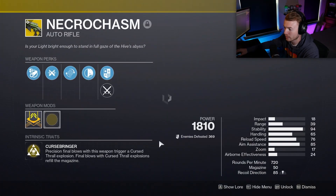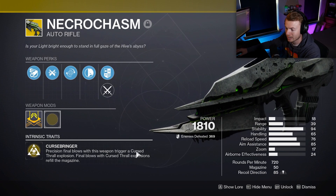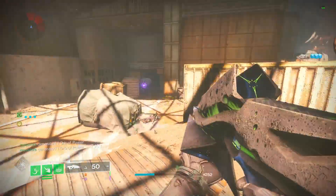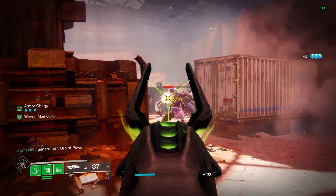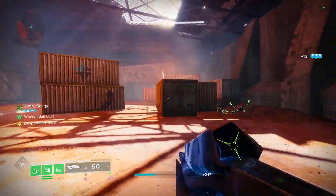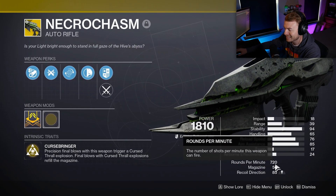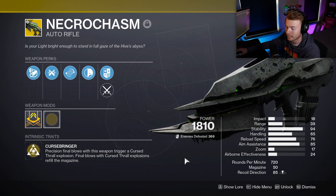Taking a look at Necrochasm first — with this equipped, your goal is to get precision final blows to trigger a Cursed Thrall explosion. When that explosion happens and kills an enemy, it will also fully refill your magazine. You can also use the perk Desperation so that after a precision final blow, even if you don't refill your magazine, you can reload manually and get increased stability, aim assist, and much higher RPM — taking it from 720 RPM up to 900 RPM, making it feel much more like an SMG.